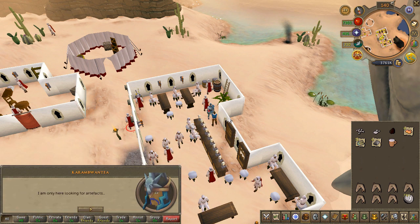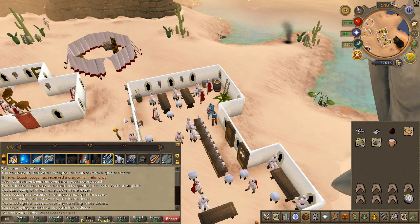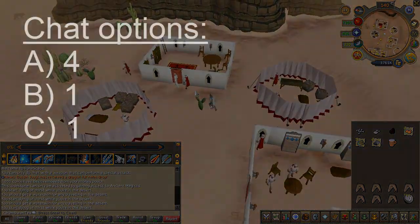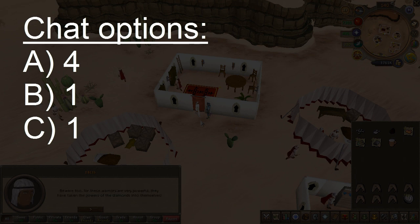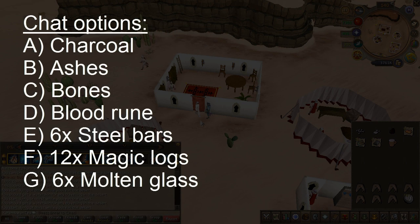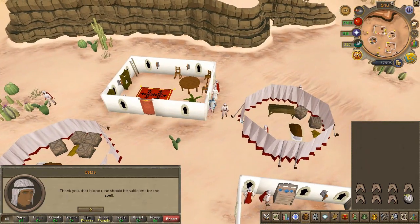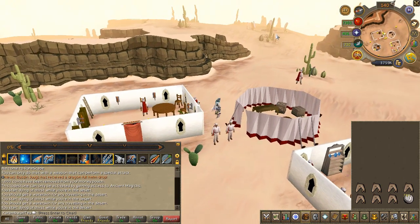Go ahead and talk to the bartender again and choose the second chat option to talk about the diamond. To the east of the bar you will find an NPC called Eblis — choose the chat options shown on screen. Use the required items listed on screen on Eblis. Once you've given him all the items, talk to him again and talk to Eblis by the loadstone.